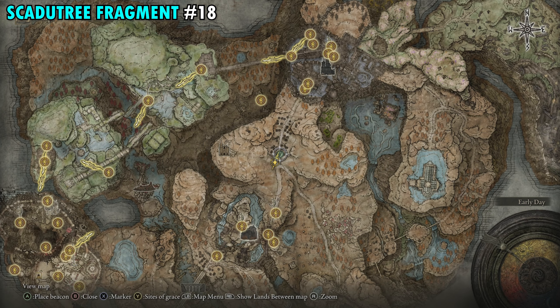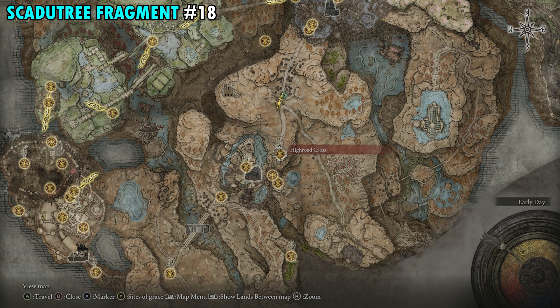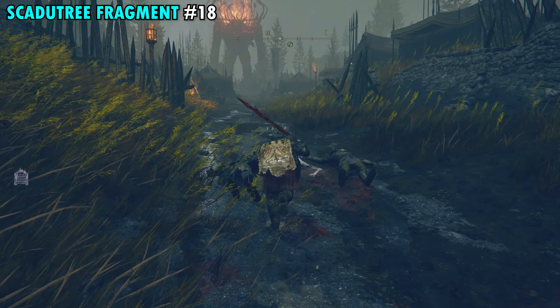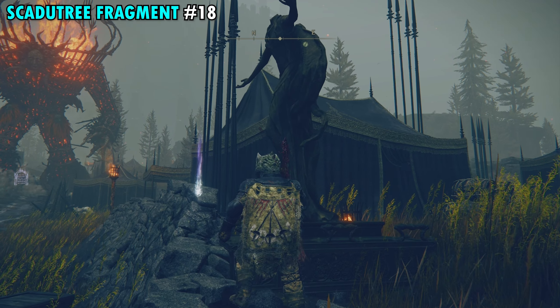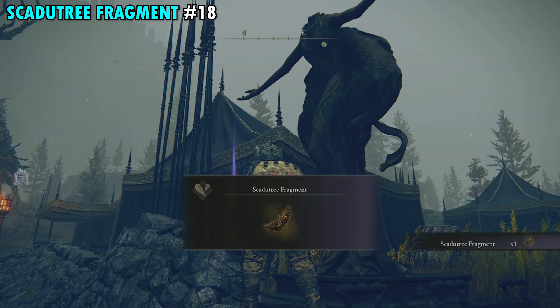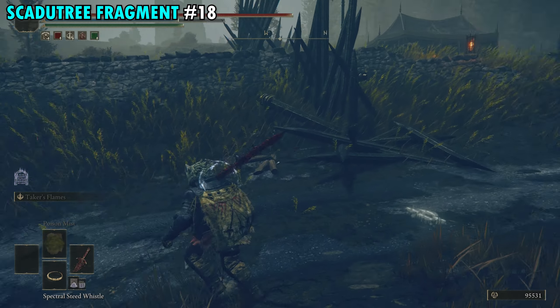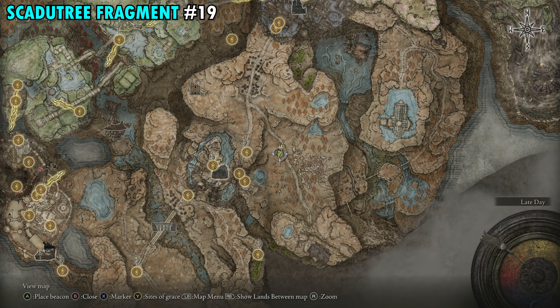Fragment 18 is at the small camp just north of the High Road Cross. This one's a little tricky — as you enter the camp, on your right you'll see a statue next to a tent with an item on the wall in front of it. However, the furnace enemy nearby can destroy the statue. If it's gone, just look for the item on the wall on the right side of that pathway.